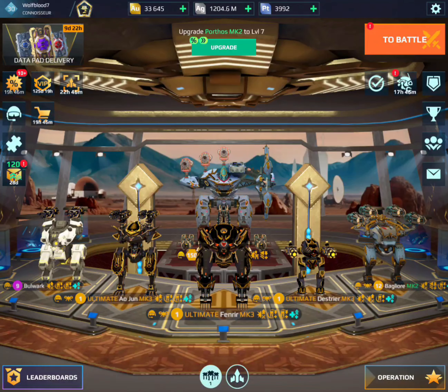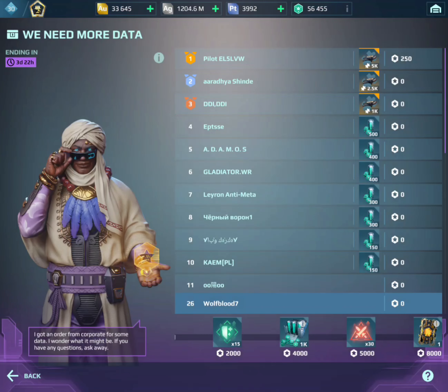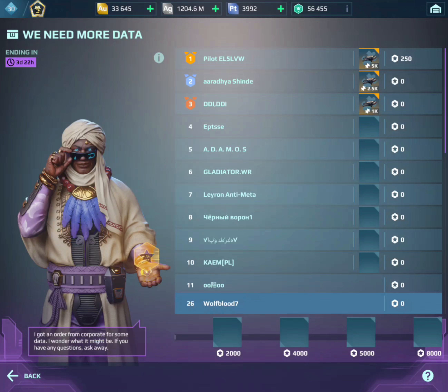What's up guys, in this video we are going to be doing a purple datapad opening, once again for the leaderboards because there's a chance to get an ultimate datapad and we barely need to open any of these, which is good. I'm still waiting for another ultimate Punisher T because I want to test it out on the ultimate Fenrir with the Avenger, because I think that would just be an insane build.